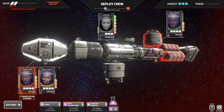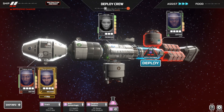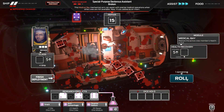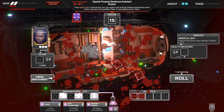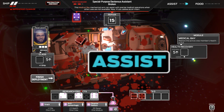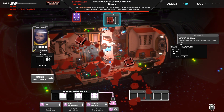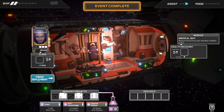And that means I can send the mechanic in here to roll. So that's 10 there and that's 16 we've got. Ah, that's unfortunate. What I was wanting to do was roll enough so I could do health recovery on him. Didn't work for us.